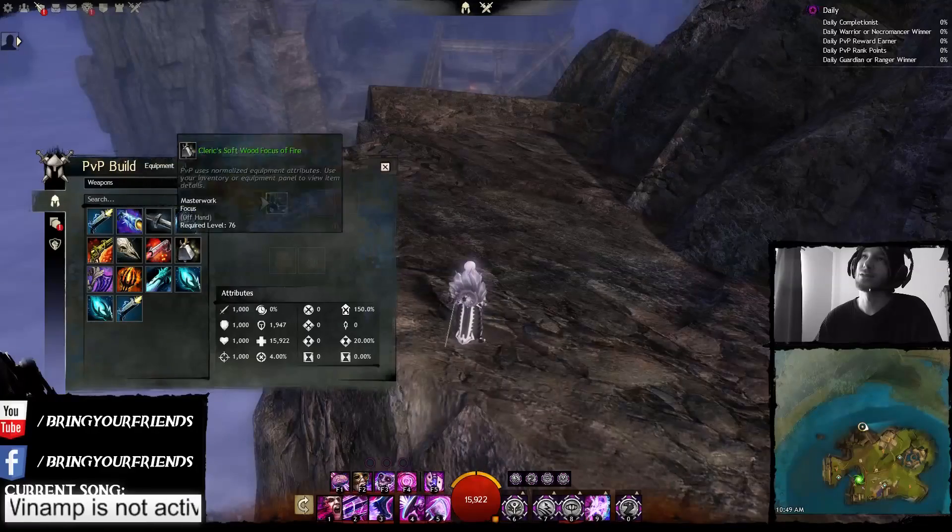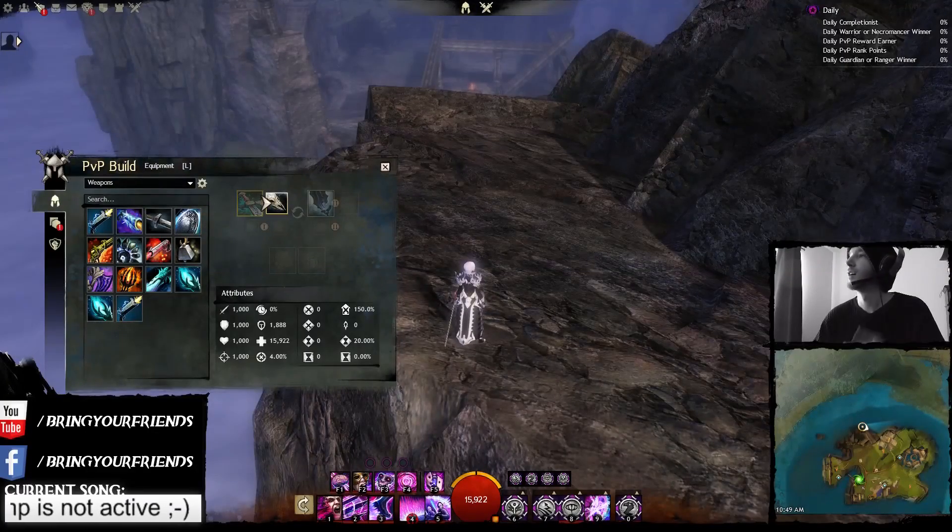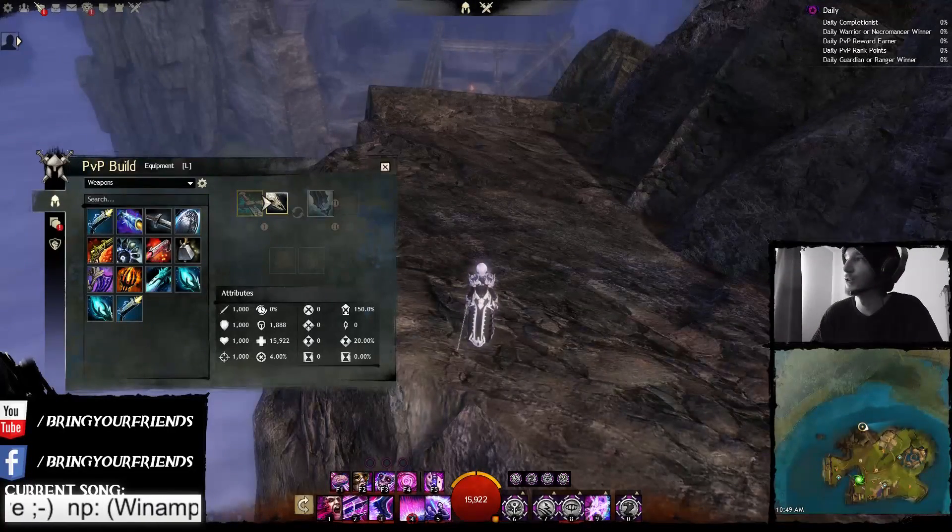Offhand Focus! Phantasmal Warden — this Phantasm now chases its target until destroyed or shattered. There's no stop-and-go animation between attacks. Meaning, if you summon the Warden and the enemy moves even 3 feet away once it starts attacking, it is essentially useless. So now it will continuously chase its target until shattered or destroyed.